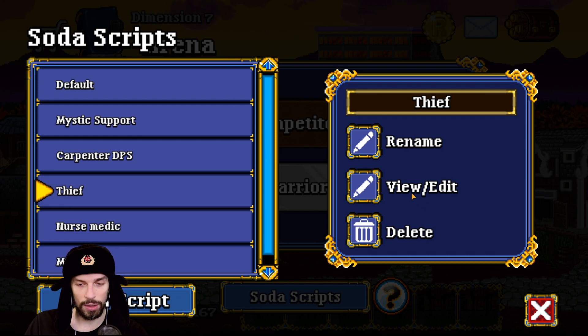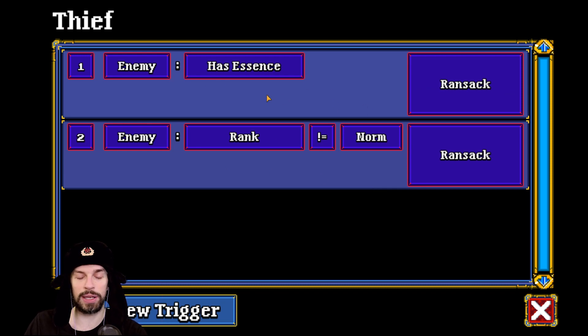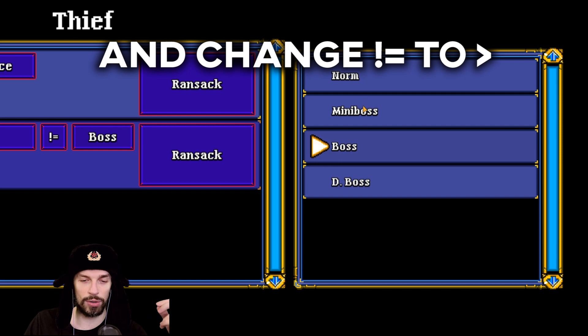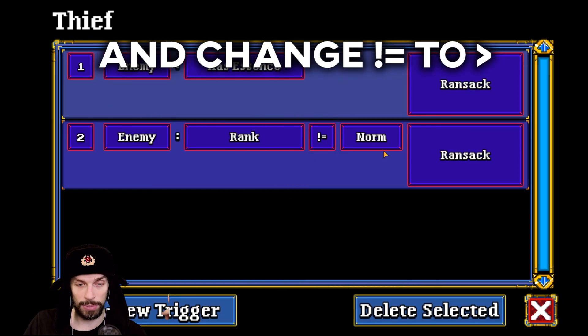For the Thief, we have a pretty simple script. If the enemy has essence, we will use Ransack — that allows us to steal additional essence from the enemy, and when we kill them we get extra essence, basically doubling the essence from essence enemies. And if the enemy is not normal — mini boss or higher — use Ransack as well. When running with the Mystic that works, but if running without one, you might want to limit this to bosses or dungeon bosses, otherwise your Thief will run out of mana pretty fast.